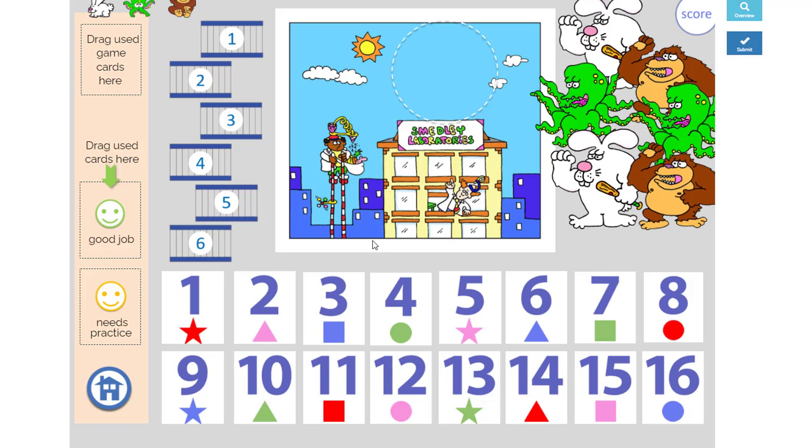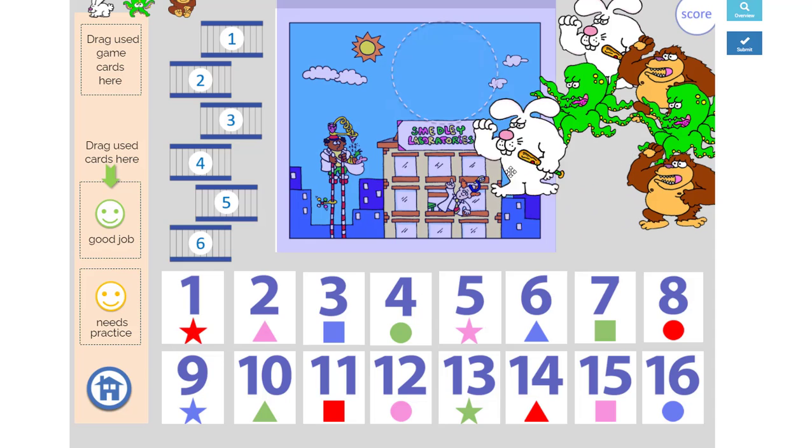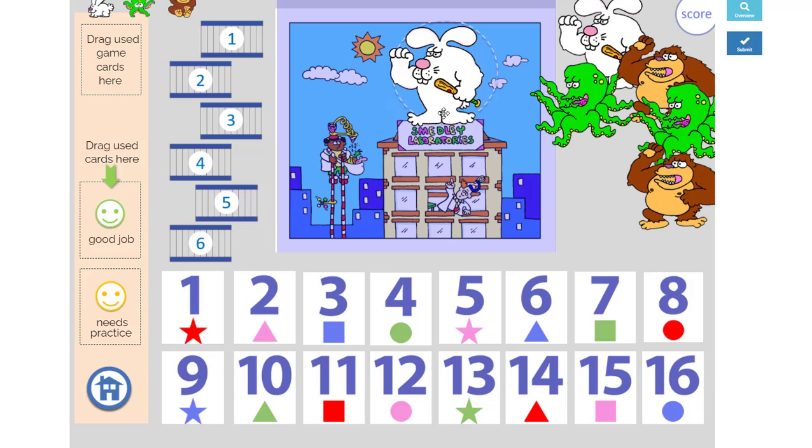This game is cooperative — we're all trying to work together to try to save Smedley Laboratories. The game cards are hidden underneath these number cards, so we do a task and then we get to take a turn. When your turn is up, you can pick one of these monsters and put them right on top of the building here.